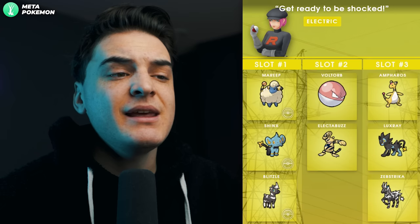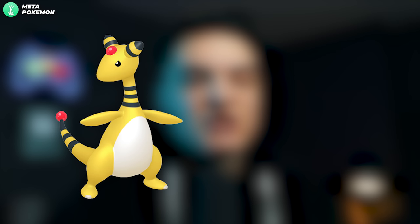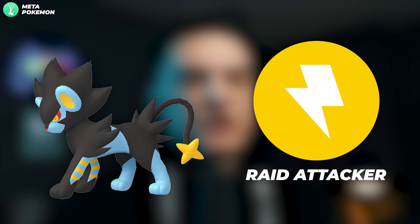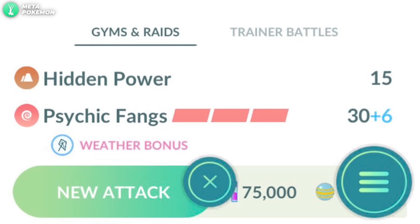The Electric grunt says 'Get ready to be shocked' and it's always a female grunt. You can get Shadow Mareep, Shadow Shinx, or Shadow Blitzle — one of the new shadows. Shadow Mareep into Shadow Ampharos is not a bad Ultra League Pokémon, especially now that it has Brutal Swing to handle ghost types. Shadow Shinx evolves all the way into Shadow Luxray, which is a good Electric-type raid attacker and has some play in the Electric Cup, but you need Hidden Power Ground on it.